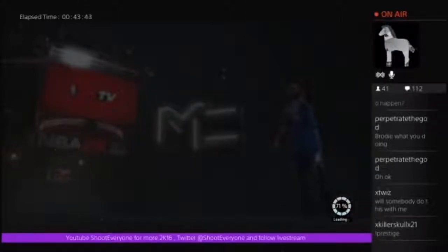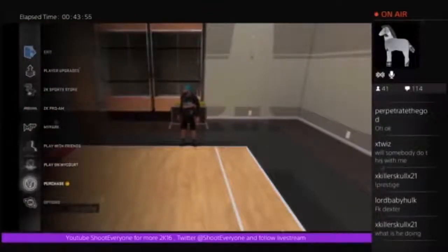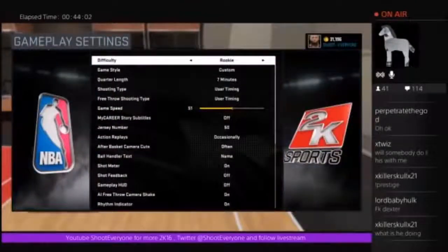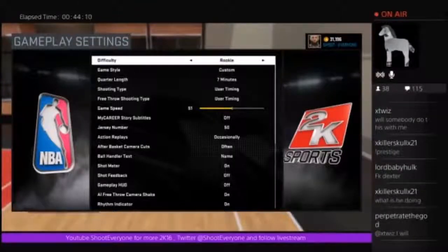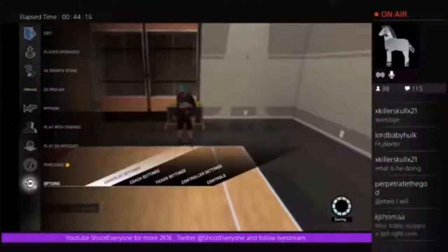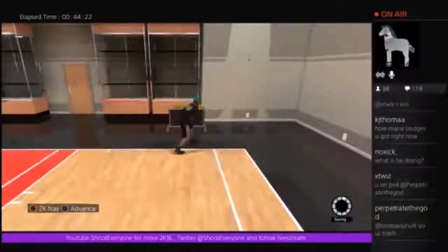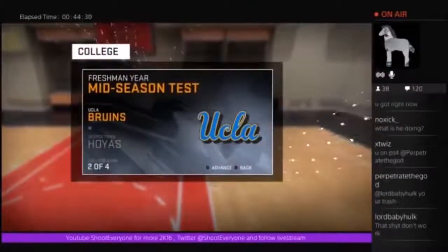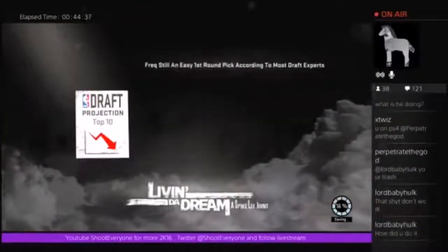If it didn't save, keep trying — it took me about four or five times. Go all the way back down to options and check if the game style is on custom. If it's on custom, you're in there! That's all you gotta do — back out, save it, and play your MyCareer. You'll get all the badges quickly. Just keep playing to get badges — that's the quickest way. Make sure to like and subscribe; all the good glitches are gonna be on this channel. Peace.